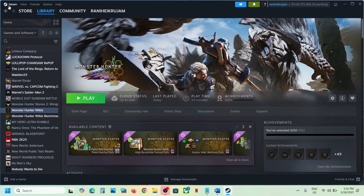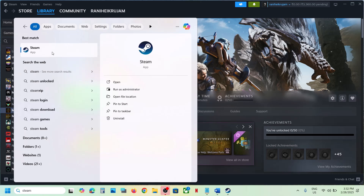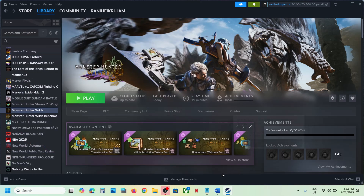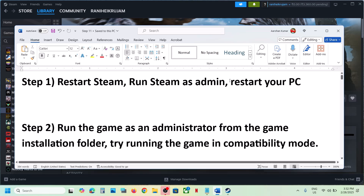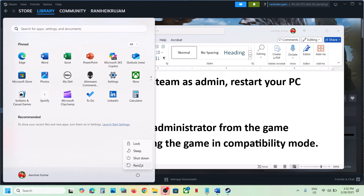Close Steam, then type Steam in the Windows search box, right-click on Steam, click on Run as Administrator, and then check. If that does not work, simply restart your computer — this has also worked for many players, so do not ignore this step.